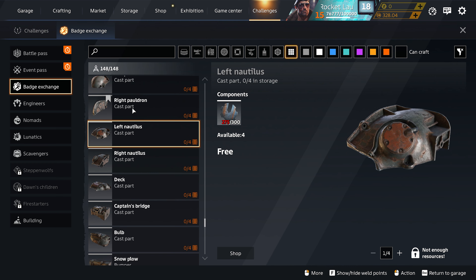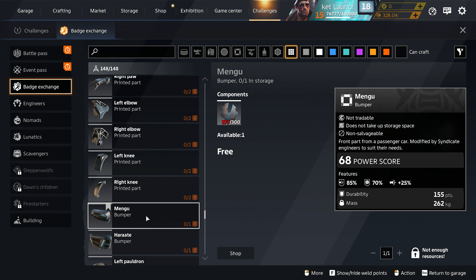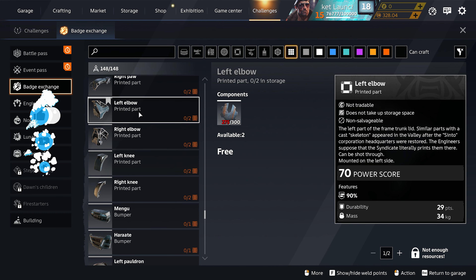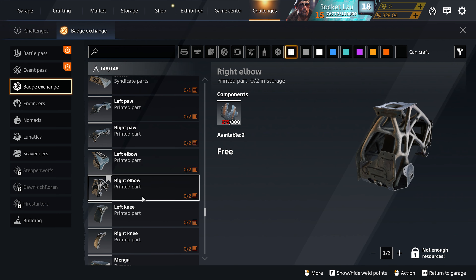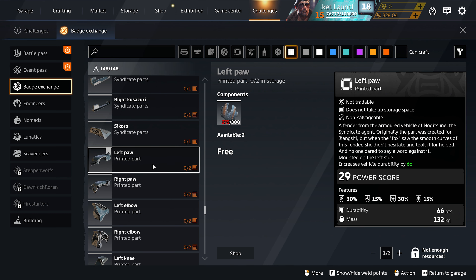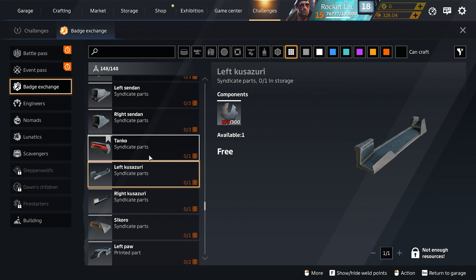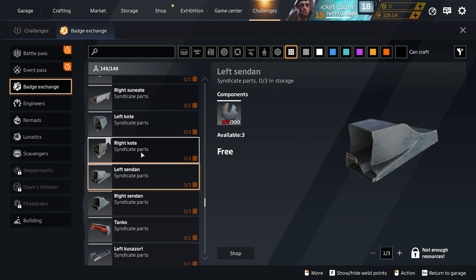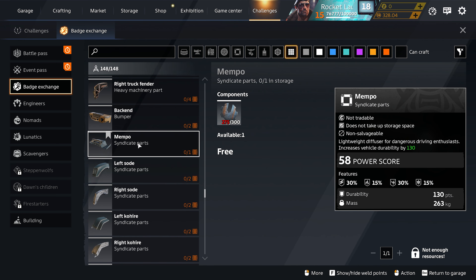These smaller pieces are kind of useless. Then we have some Syndicate parts: the Harate bumper is pretty decent, Mango bumper I don't use often but use from time to time. Right knee and left knee are kind of useless. The elbow pieces are very important, very solid mounting spots for your weapons — I really really like the elbow pieces, I use them on almost all my builds. The right paw and left paw depend on what you want; if you want something like a fender on your belt they're pretty decent.